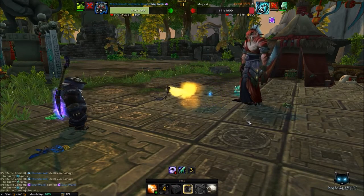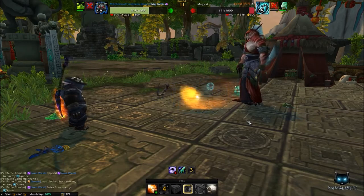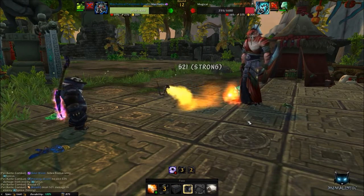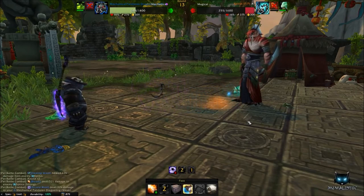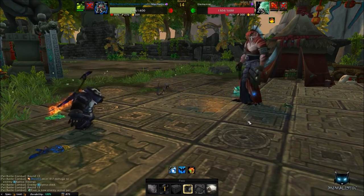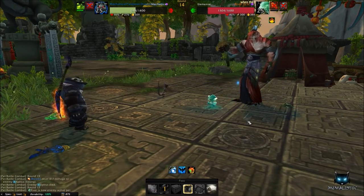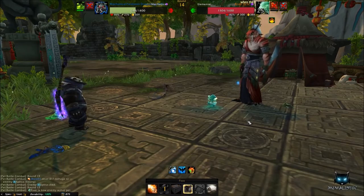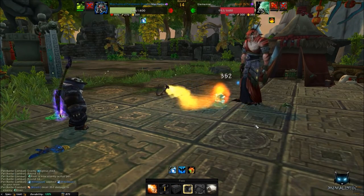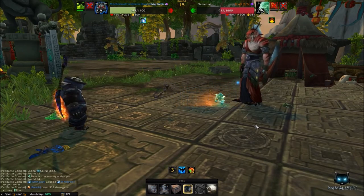With your Dread Hatchling dead, bring out your Mechanical Dragon Lynn and start with Breath. Keep an eye on the enemy's Soul Ward skill — once it becomes available use Thunderbolt before he casts it. After he casts Soul Ward, continue with Breath until the pet is defeated. Do not use Decoy against this pet as you'll need it in the next battle.